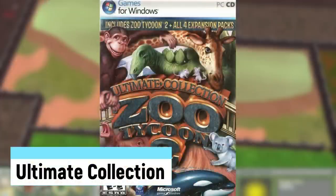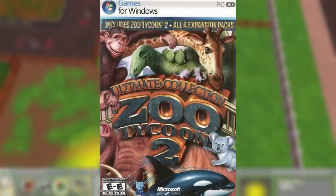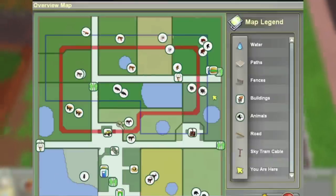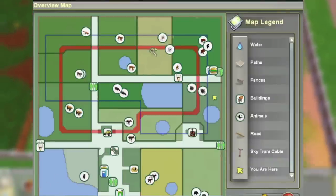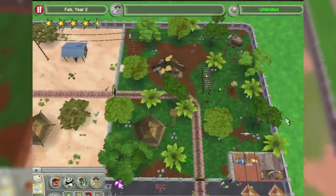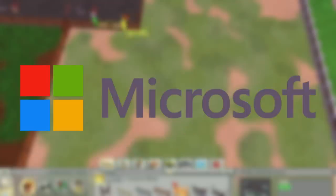Ultimate Collection was the final version of Zoo Tycoon ever released, put out on September 30th, 2008. It included the base game and four expansions, plus other content. A bit of controversy occurred due to a manufacturing issue with the disc — the third disc was exactly the same as the second, and these had to be replaced. This was also the first game to be licensed by Ubisoft, done by Microsoft.